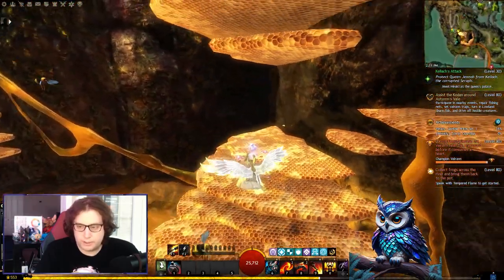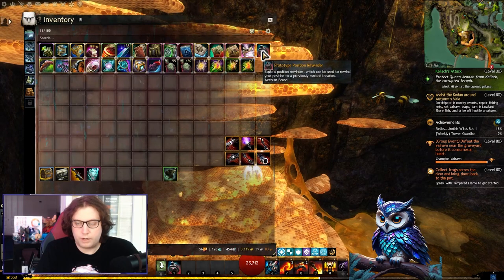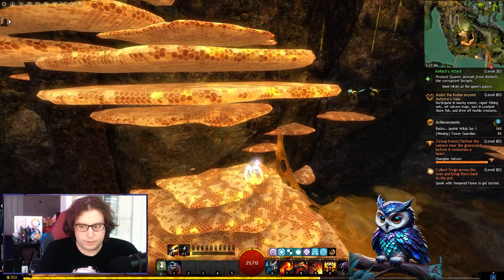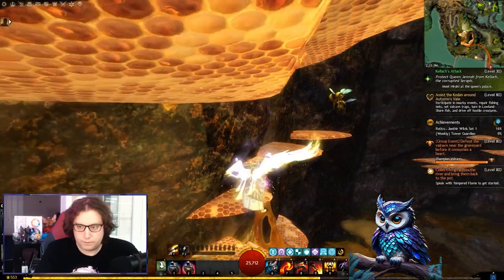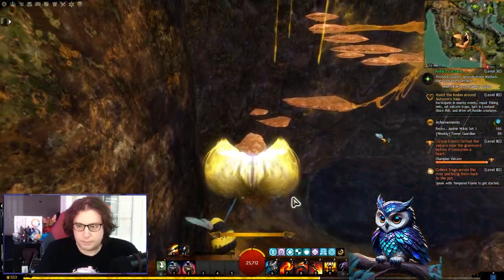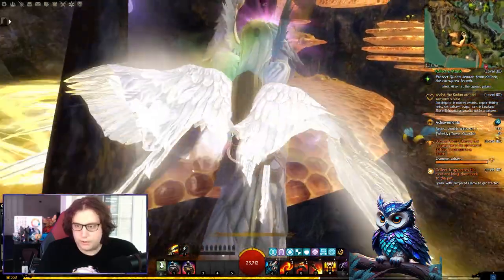We are going to jump over these Mursat runeys. Before I forget, I would really recommend you to use the Rewinder if you have it. I also did a quick video about how to get that one if you are interested. If you press your first key it will mark your location, and if something happens — if you fall — you can use your second key to rewind your position.